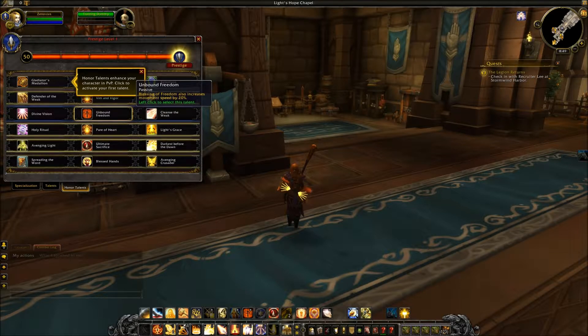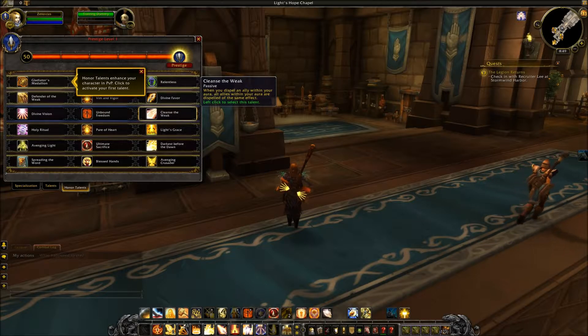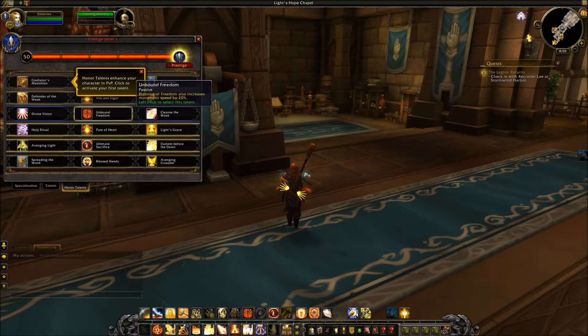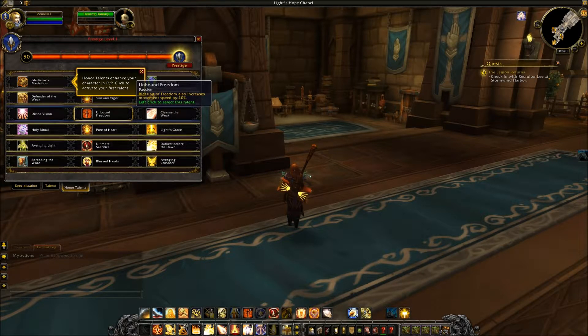Unbound Freedom: Blessing of Freedom also increases movement speed by 20%. This is a really strong ability — I already like this better than Divine Vision. The last option here is Cleanse the Weak: when you dispel an ally within your Aura, all allies within your Aura are dispelled of the same effect. That's pretty strong — for example, if a Seed of Corruption spreads across your group, being able to mass-dispel through your Aura is really good. All three options are interesting; I would probably go with Unbound Freedom, but it always depends on the PvP medium — rated battlegrounds, regular battlegrounds, or arena.